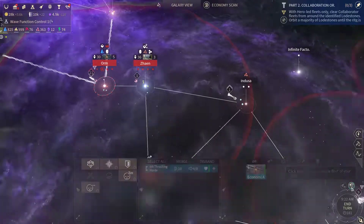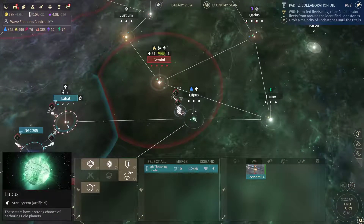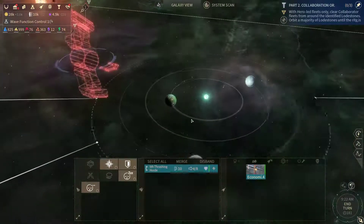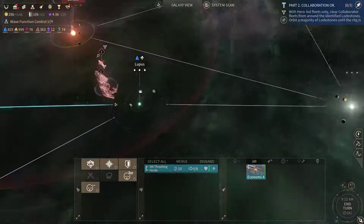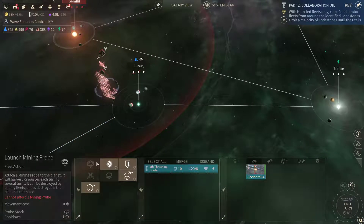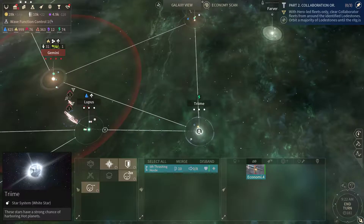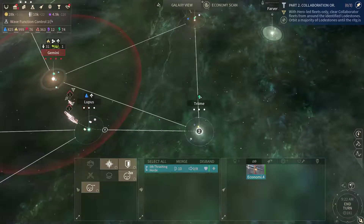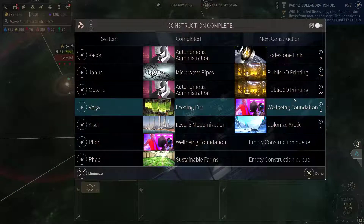Let's move the fleets. Our economic behemoth has arrived at Lupus, so let's start mining here. I don't know how I did that but I have missed the quadranex on Trime, so let's go over there and get that going.